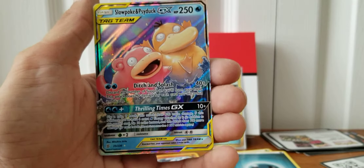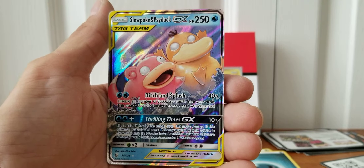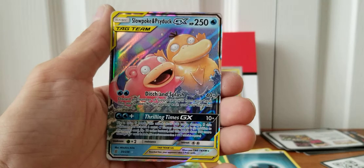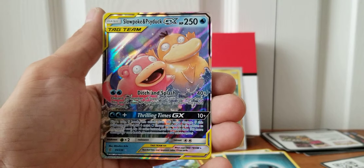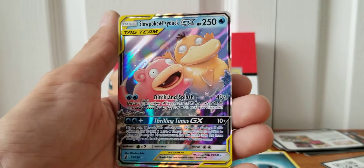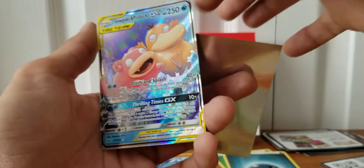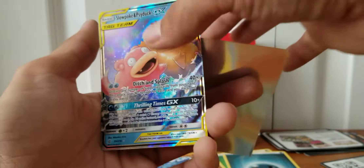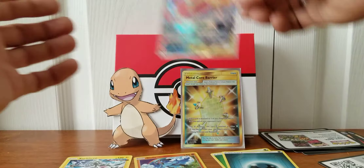That was actually one of the packs my girlfriend gave me or bought me. Thank you to Amanda, my beautiful girlfriend, for these two packs. A Psyduck and Slowpoke Tag Team GX Ultra Rare — very nice, that's awesome. Thank you, sweetheart. That's going to go up with our Secret Rare Metal Core Barrier.